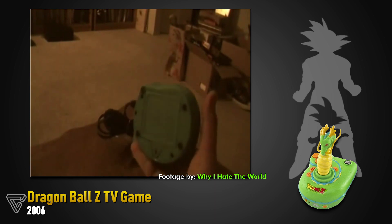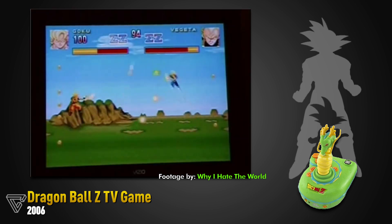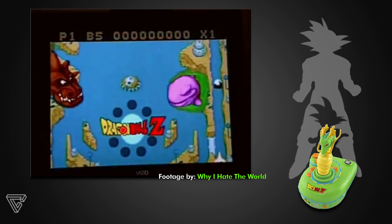This Shenron joystick was also the console itself and it came with 3 Dragon Ball Z games, or rather 3 game modes — it's hard to call each one of these an actual game. First we had Pong but each character can throw fireballs, then we had a very basic version of Butoh, and finally a pinball game that was surprisingly good.